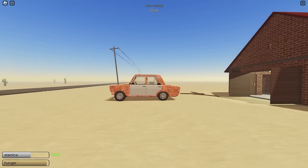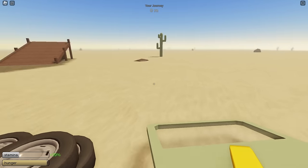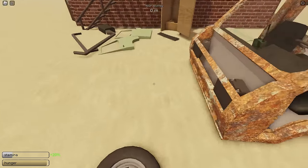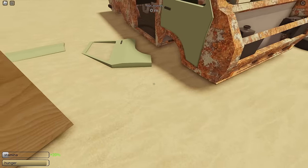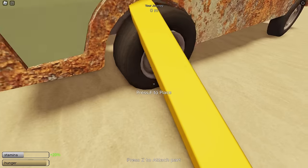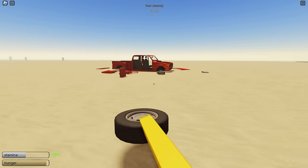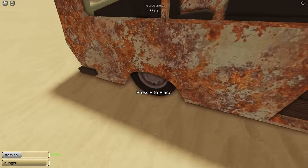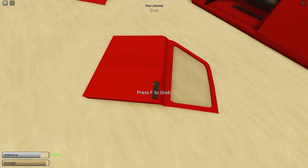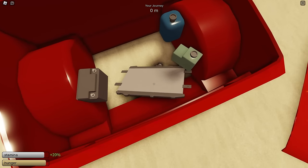The van and the truck are by far the easiest to assemble because all the parts are already laid out. You don't have to do any running — you just put them on. The only parts you'd need to go inside for are the engine, radiator, and gas. For the truck, even those are already outside, so you can just walk up and toss them in.